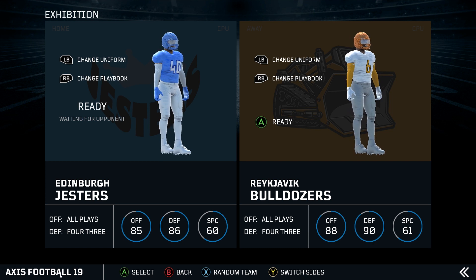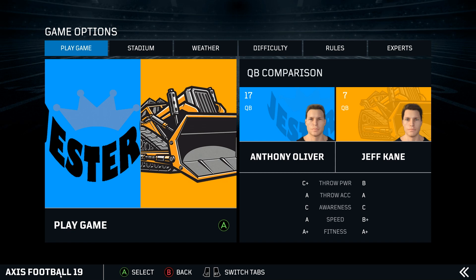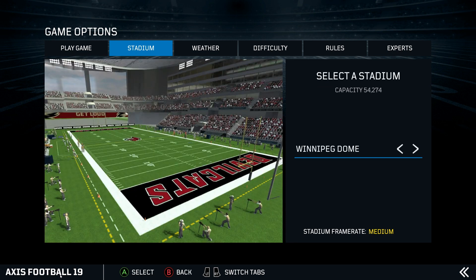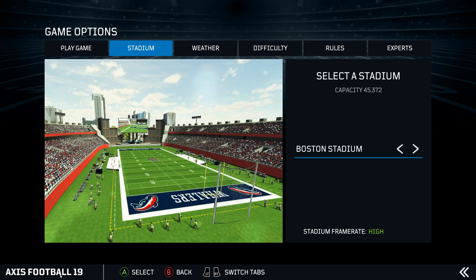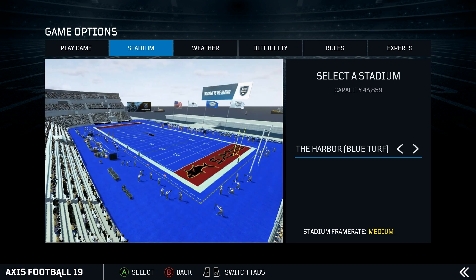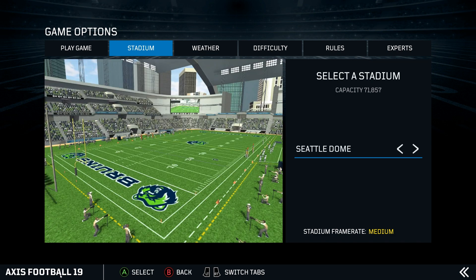It does look rather like they're wearing compression tights on their arms, but I suspect there's probably some very good sporting reason for that. Anyway, the quarterback for the Jesters is Anthony Oliver, and for the Bulldozers it's Jeff Kane. Where are we playing today? The Seattle Dome? No, I don't think so. Let's play somewhere better than that. Let's go to the Boston Stadium — that one's got a space shuttle in the background.